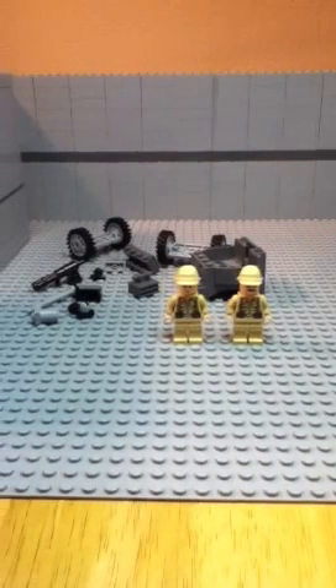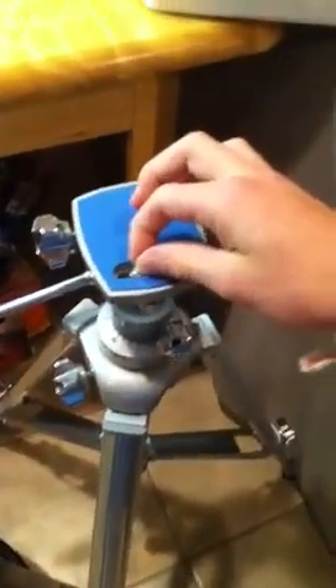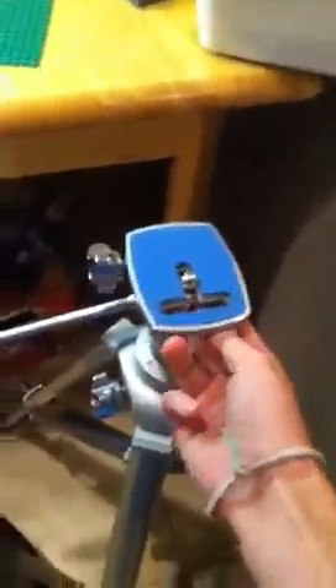Hey guys, it's me with weekly update number eight. Got a lot of things to show you. I rearranged my workspace — I moved this big brown table that used to be right in here. And I got this awesome new tripod from like the 60s, super nice. I found it in one of my grandmother's closets over Labor Day weekend. I'm going to use it for my new camera.